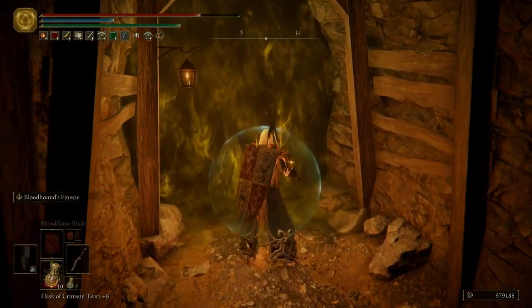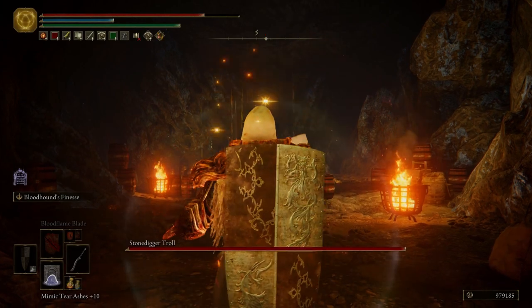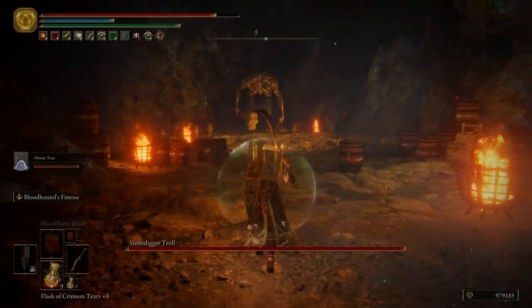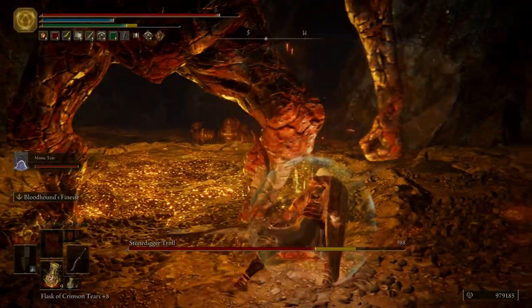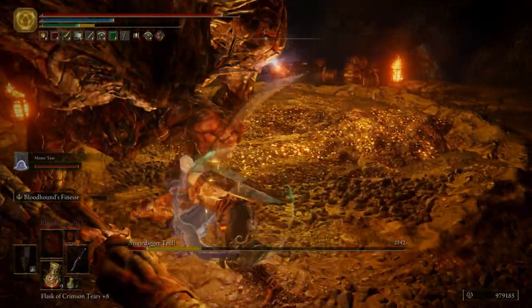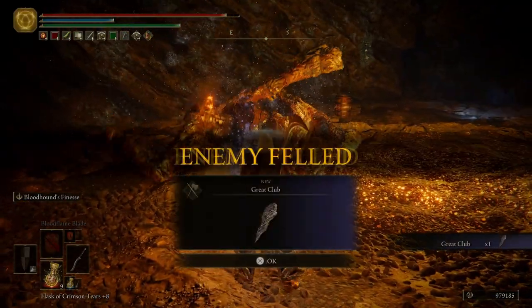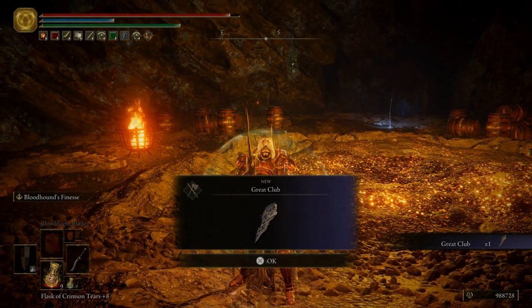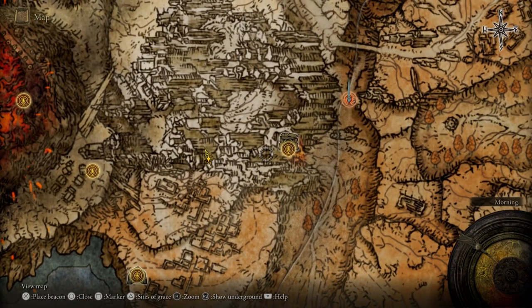Go ahead and summon in your spirit ashes, whichever one you have, and then you can run straight towards this troll and just keep hitting one leg — and he's dead. Just as fast as we got into this boss fight, he died. We're going to get the Great Club for killing the troll. Let's go ahead and fast travel to the Old Altus Tunnel.